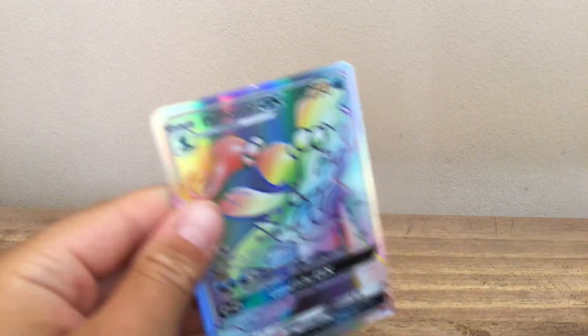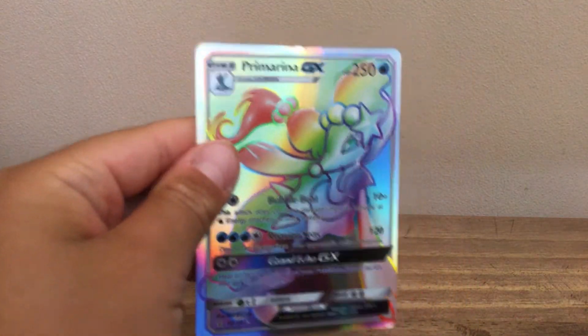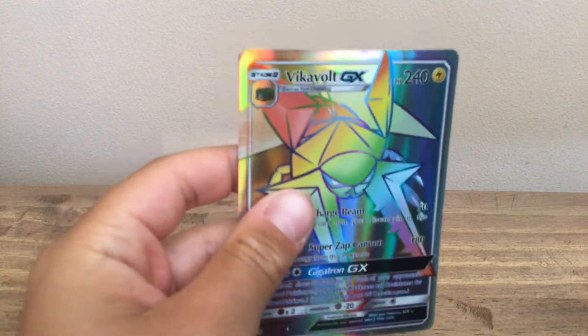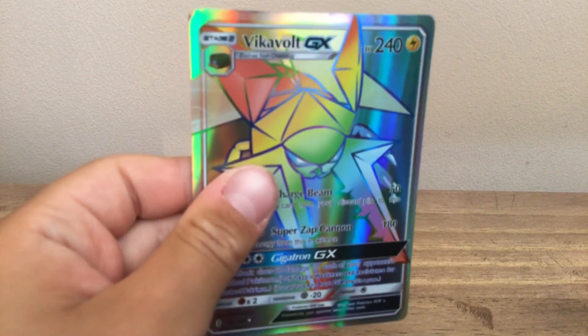Next we have Primarina GX Rainbow, Water type. Next we have Hollow Rainbow GX, Fire type. Next we have Walmart GX, Electric type Rainbow.